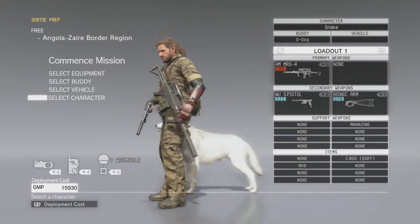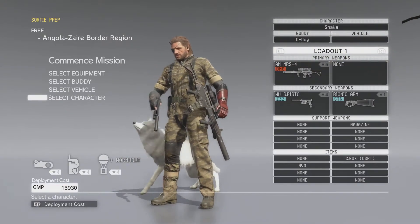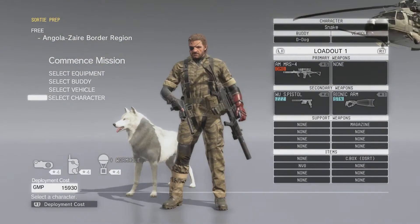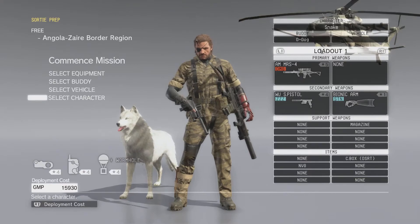This is worn by Naked Snake in Snake Eater, which is Metal Gear Solid 3. The only difference in this costume is that Venom Snake has his bionic armor, so you'll get that black rubber around Snake's arm.